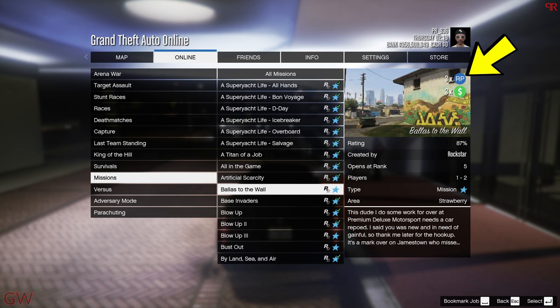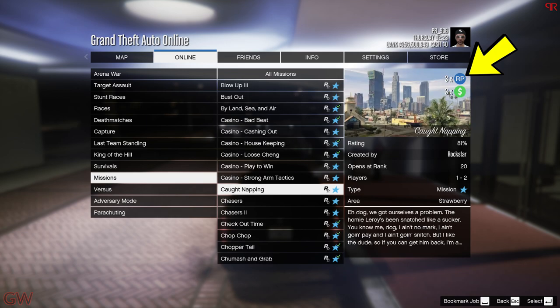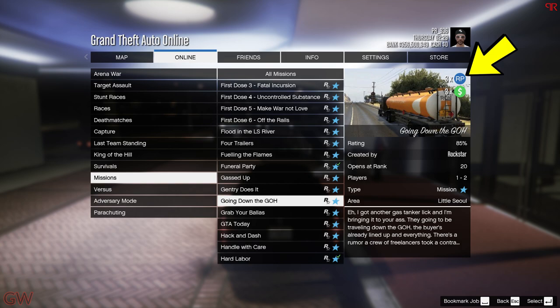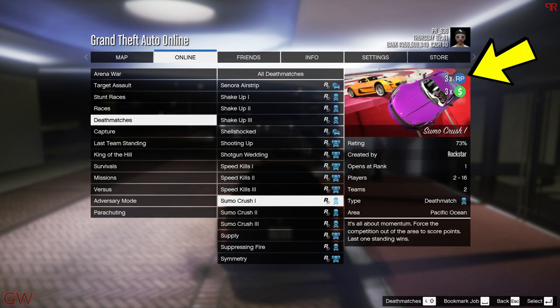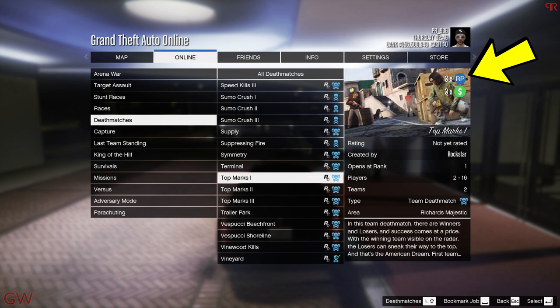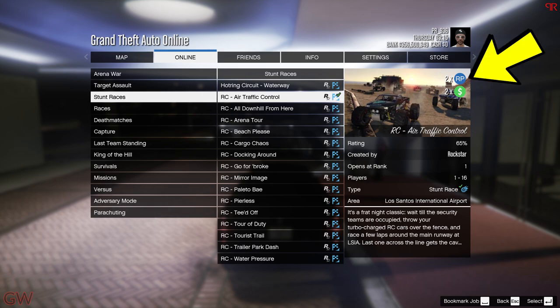Moving on to the bonuses this week: we have a triple money bonus going on for all of the Lamar missions — these are basically contact missions you can do completely solo, so check it out for pretty good money making this week. There are also two new game modes being added to GTA Online: Shake Up, Sumo Crash, and Top Marks Deathmatches — all of these are on triple money.